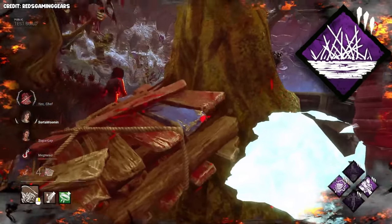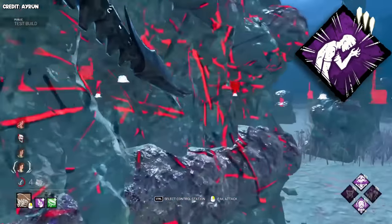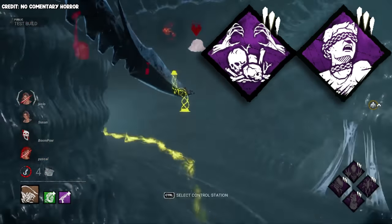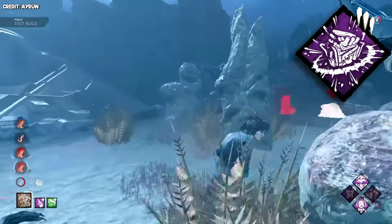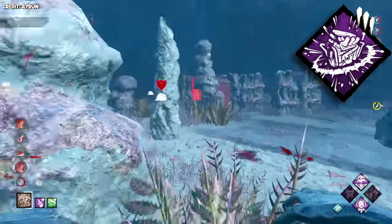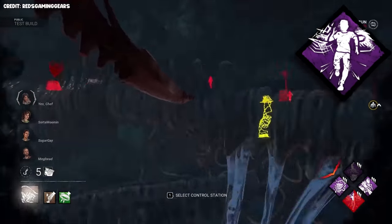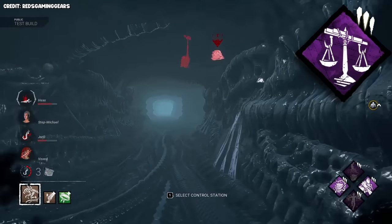Enduring — to help you in chases. Fear Fury — if you're using Enduring. Fear Monger — to prevent survivors from running away when you teleport to their gen. Gear Head — for info on where you should teleport. Hex Plaything and Hex Pentimento — because you can teleport to broken totems very quickly to activate Pentimento. Jolt — because you'll probably be near progressed generators a lot since you can teleport to them. Lethal Pursuer — since you can start a chase almost immediately when the game starts because of your tunnels. Make Your Choice — because you can return to the hook very easily to take advantage of the exposed survivor.